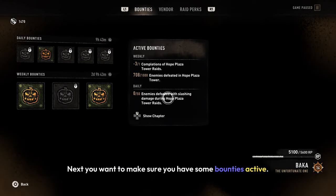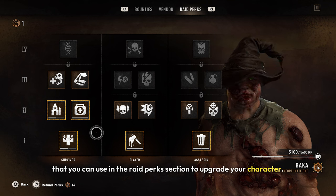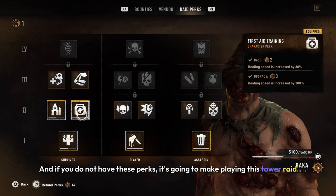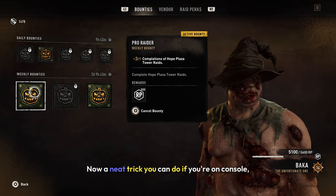Next, make sure you have some bounties active. Every time you rank up, you get a token that you can use in the Raid Perks section to upgrade your character. If you do not have these perks, it's going to make playing this Tower Raid that much more intense and stressful. So make sure you have all the bounties that you can do active.